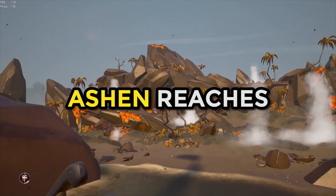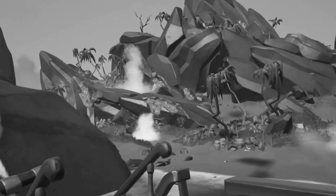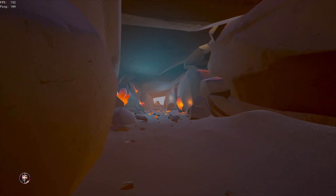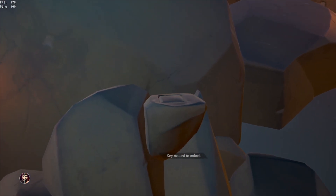And lastly, for Ashen Reaches, you want to park on the western side near this rock, as you can easily place the loot at the top of the cliff and harpoon it the fastest. The vault is inside the northern part of the island — I recommend running up the west side of the cliff to get there the fastest — and the pedestal is just outside of the door.